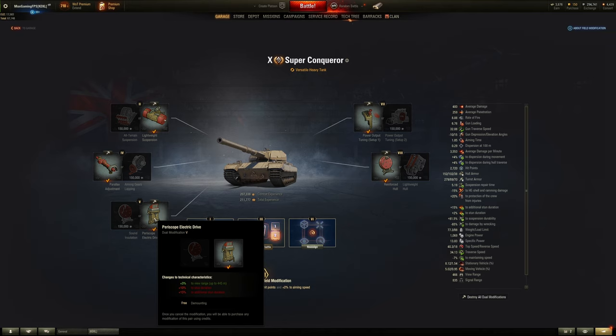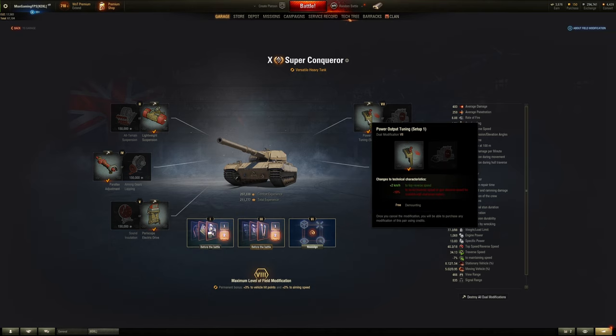For level five, realistically this 10% stun duration reduction is not going to matter that much. When you get stunned you're probably going to be stunned for 10 or 15 seconds — that 10% is only 1.5 seconds. So just pick the view range, which is a flat 3% bonus always. For number seven, always pick the top reverse speed — this is for the versatile heavy tank. For some you can choose top forward speed, but pretty much always take reverse speed because the turret traverse speed is not that beneficial.